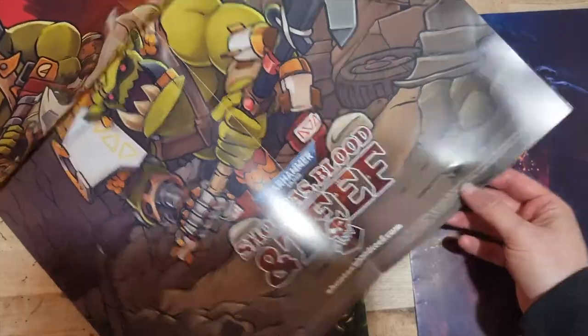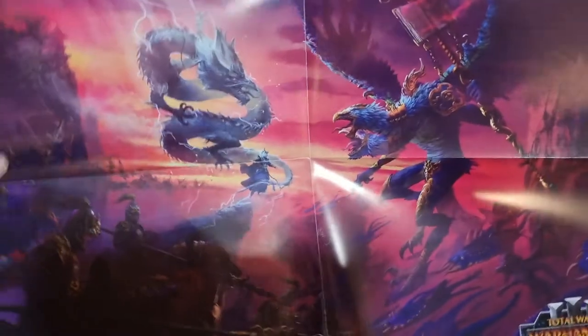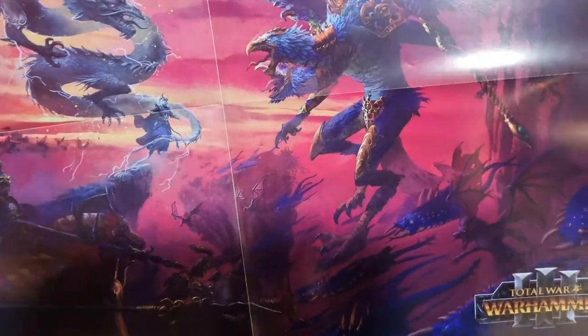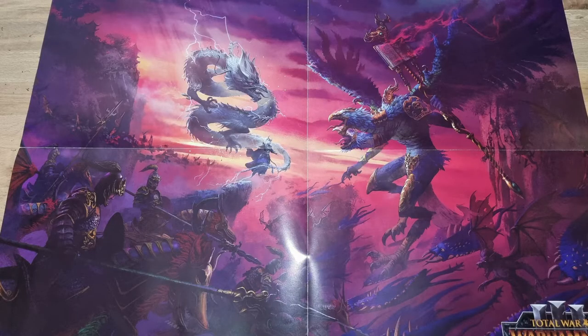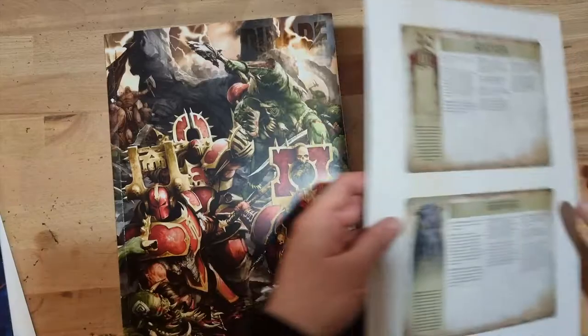We also have some freebies - there's a couple of posters, I'll take a picture of these and put them on screen. We also have a double-sided poster for Total War Warhammer 3, so one side has got a dragon and Lord of Change, and we've got a Bloodthirster and some Kislev characters on the other side - very cool.